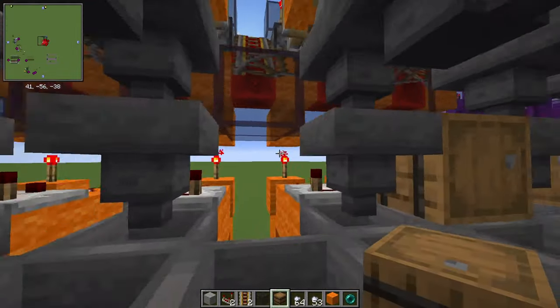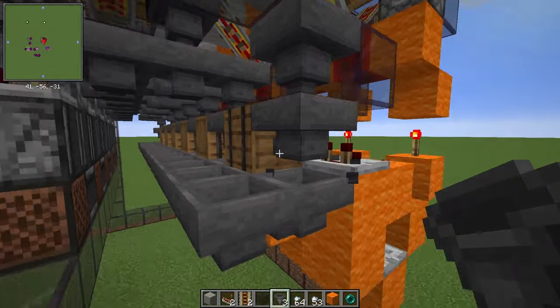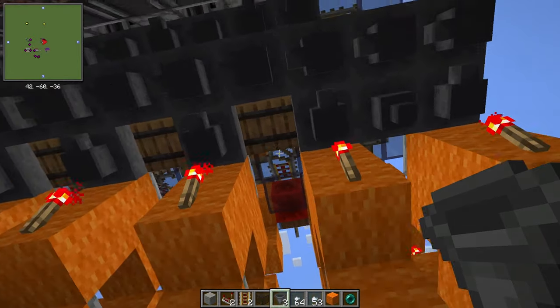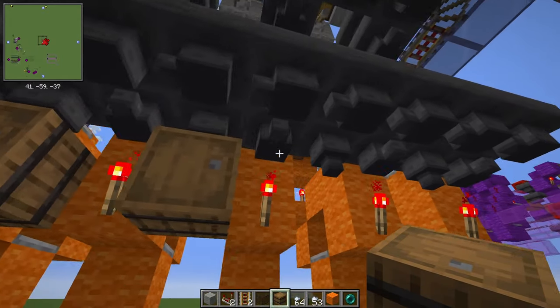I like to place barrels next to these hoppers to get the items out of the sorter. Remember, these torches would lock a hopper, so place barrels at this point.